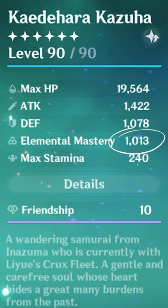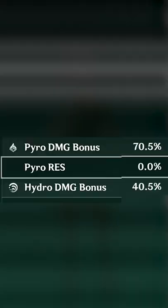Kazuha is one of the best characters in Genshin due to his ability to suck in enemies, use the Viridescent set, do damage over time, and most unique to him is giving your team an elemental damage bonus depending on what you swirl and his total elemental mastery stat. Say you give Kazuha 1000 elemental mastery — that turns into an extra 40% elemental damage bonus.